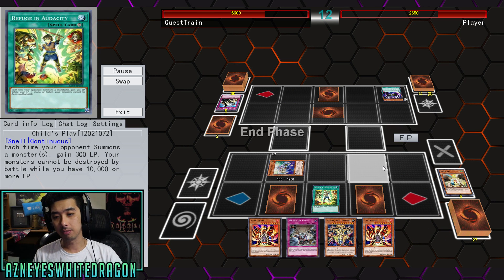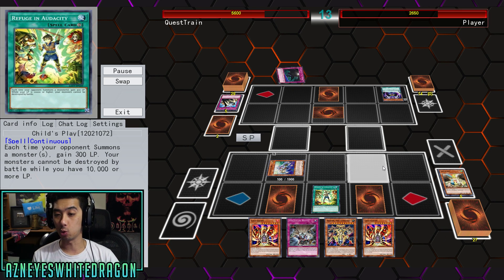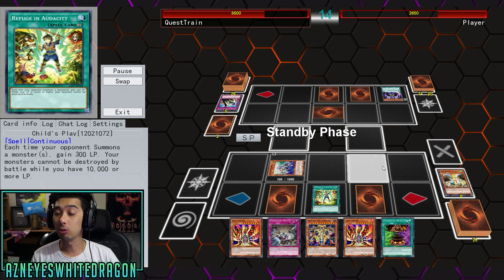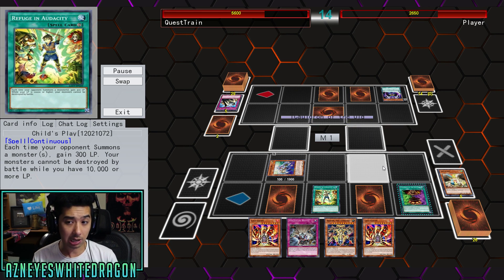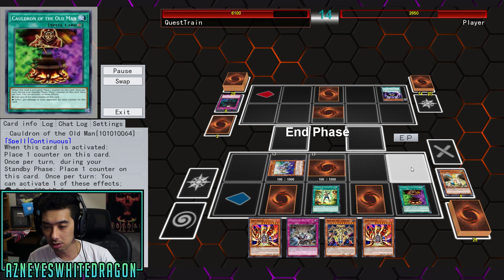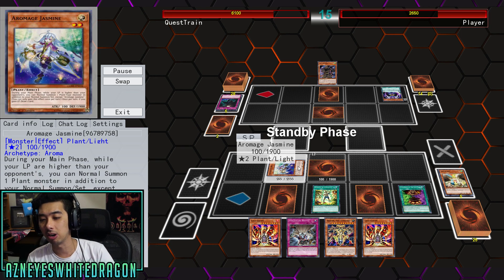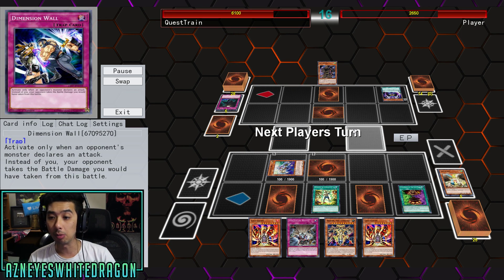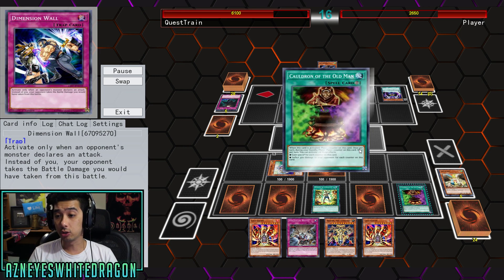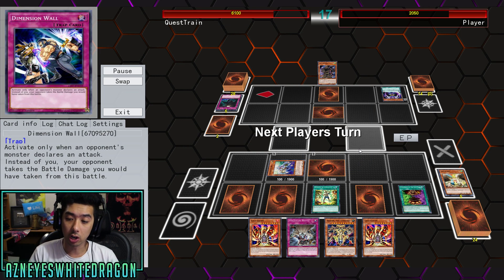I'm showcasing this without Mystic Mine — without it, people will quit on you in replays, and on top of that this only makes the deck better. You'd definitely want to play Mystic Mine in this, because again, you're just doing burn damage and monsters don't really matter at all. You're just trying to do some burn damage to your opponent. Lava Golem, I would still say, is a good card, even if you are going second.